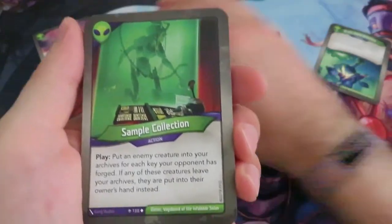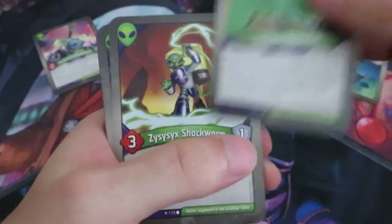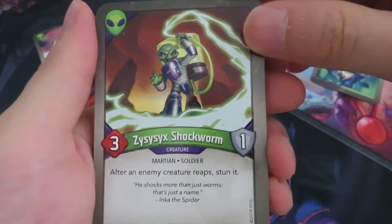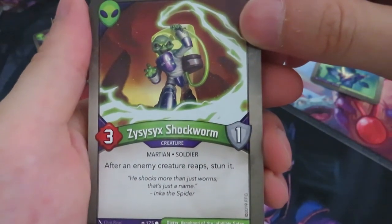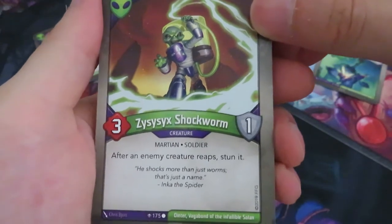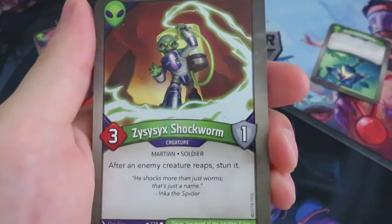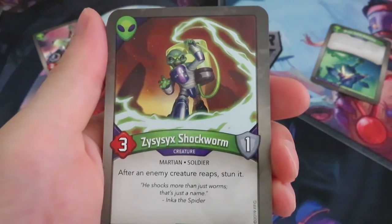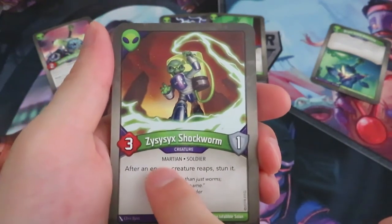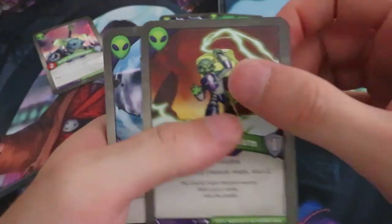We've got Sample Collection — when you put an enemy creature into your archives for each key your opponent has forged, same principle. So we can put a lot of creatures in the archive. Then there's Shock Worm — a three power, one armor creature with elusive. After an enemy creature reaps, stun it. Flavor text: 'he shocks more than just worms.' There's a similar card called Amber Imp that says basically the same but doesn't have the enemy tag — and I think that's really bad because this is what you want. You don't want to stun your own creatures.